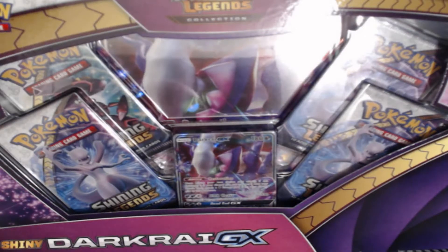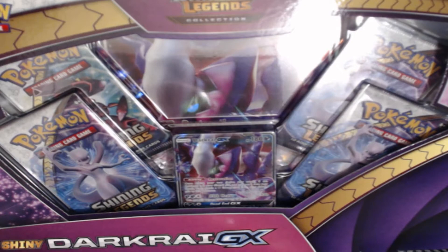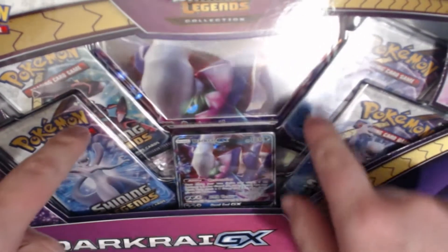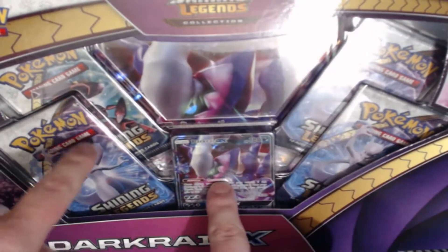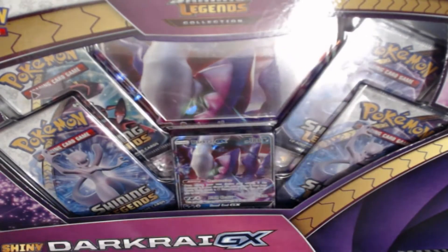What's up fellow Trainers! I'm Trainer James and you're watching another episode of Saturday Pokemon TCG Crack-O-Packs. For today we have the Shiny Darkrai GX box, which comes with four Shining Legends packs, a Shiny Darkrai, and a large Shining Darkrai card.